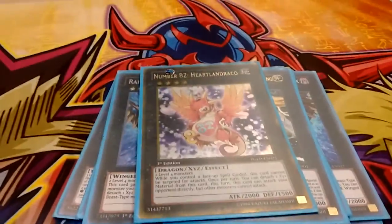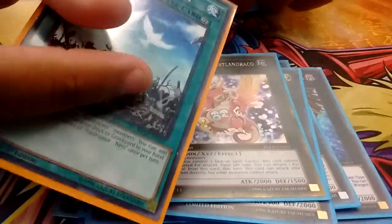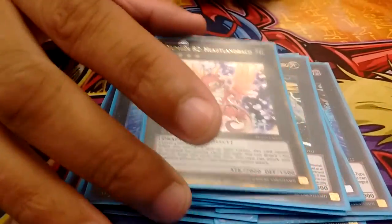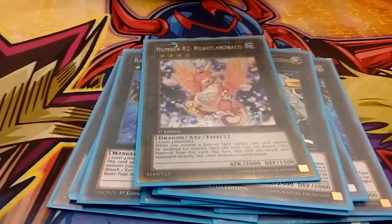Next, Number 82 Heartland Draco — thanks to Topian Duels for this one. Due to the fact that you do play Raid Raptor Nest, this thing will just stay on the field and can't be targeted for attack, so it's like you just have a wall protecting you until they get rid of your Nest.